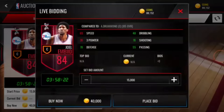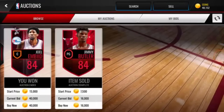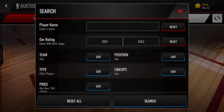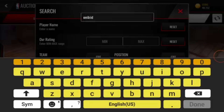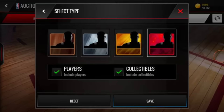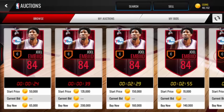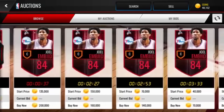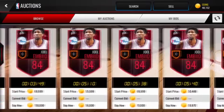Joel Embiid tip-off elite card right there. You got to be quick with it — you got to make sure you hit buy now right away. So we get Joel Embiid for 40k. He's a tip-off player, the hype is real. People are getting that James Harden card or trying to get that James Harden card, so his value is still over 50k.